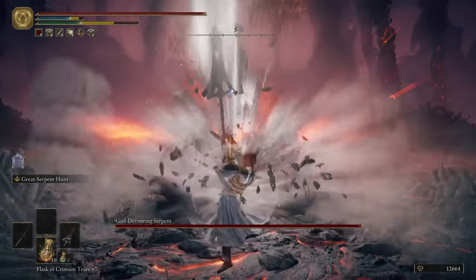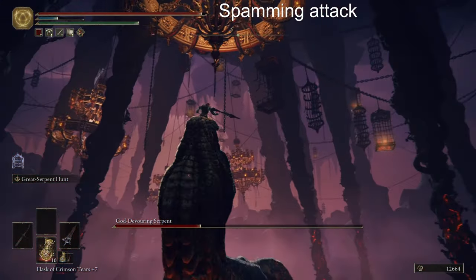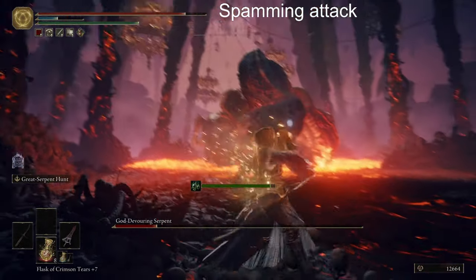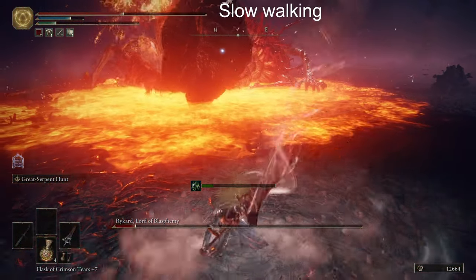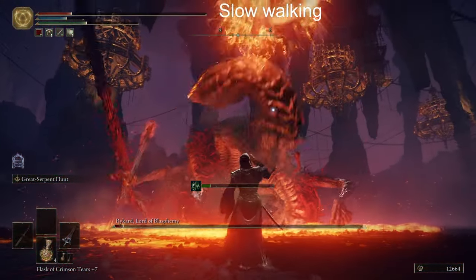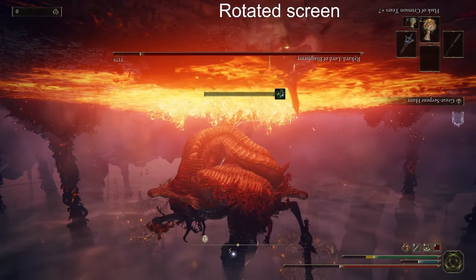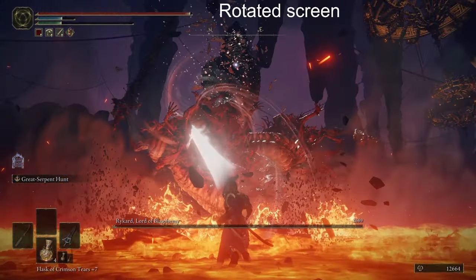Next in the boss lineup I have Rykard. Using the Serpent Spear of course, I can get the first phase down below half before getting the spam attacks treatment. I kept getting grabbed here. I got super lucky and was able to use my flask right when I got up before the script took over again. Most of the next part of the fight was uneventful until the very end. I had the slow walking effect, but I don't think that's why I died — I just messed up. The next try was a lot better. The script didn't hand me anything until the phase transition. By the time the fight actually started, I didn't have to handle the rotated screen for too long. I was able to beat Rykard just before I started to spam jumps.